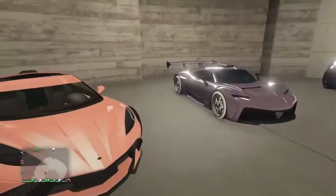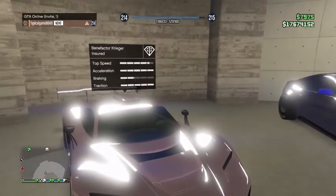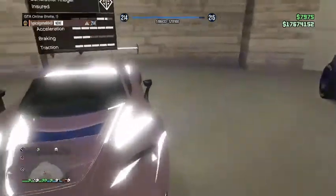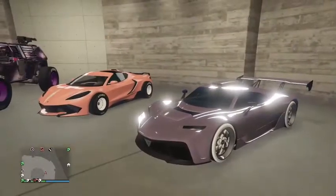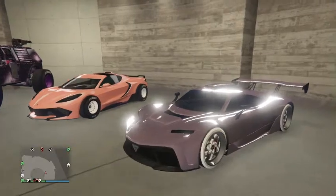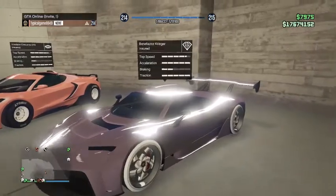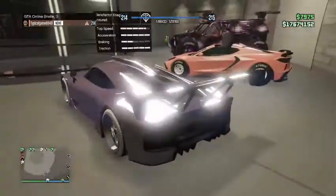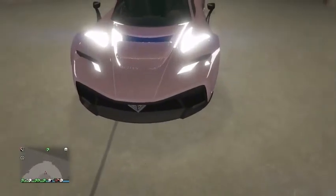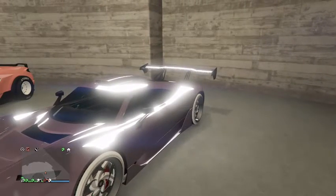My second favorite car is the Benefactor Krieger. I'll be honest with you, I don't know what this car is based off of — I'm being a complete hundred percent. If you know what this car is based off of, please let me know down in the comments. When I first bought the Krieger, I thought it was the fastest car in the game, because you'd think something with a price tag like a house would be the fastest car.